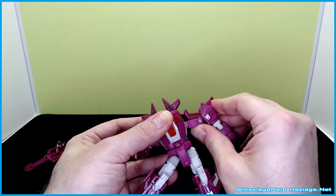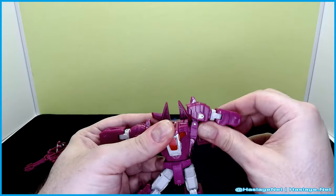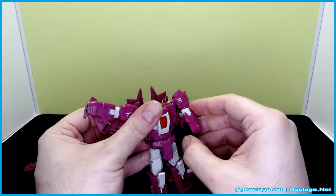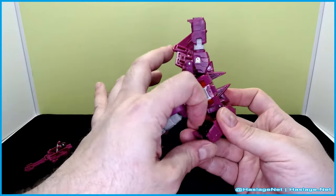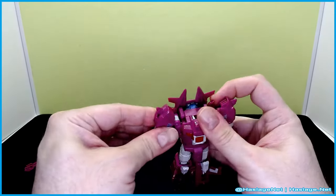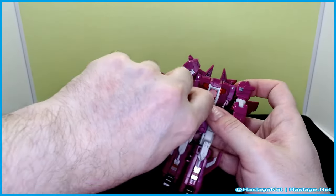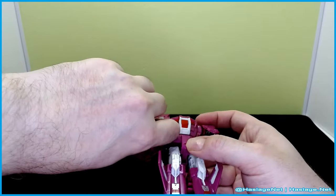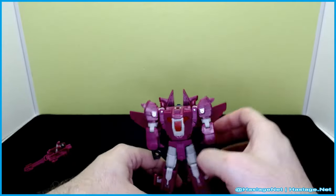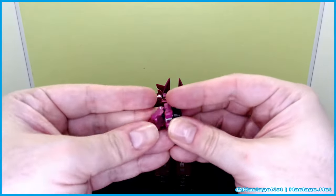Then we take the arms and maneuver the piece out of the way — double joint here — pull the hand out. There we go, snaps into place very well. Do this again, maneuvering the wing out of the way, slide the arm down, pull out the fist. Got some high shoulders right there. Yeah, so his legs are loose — can't blame anybody but QC here.